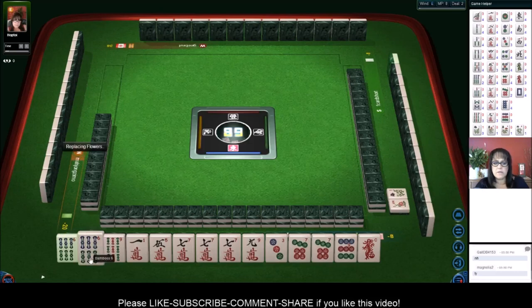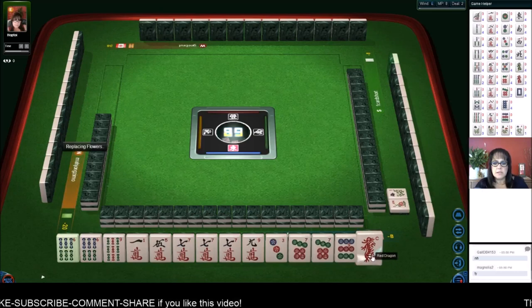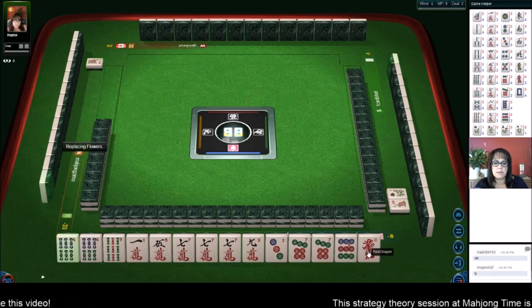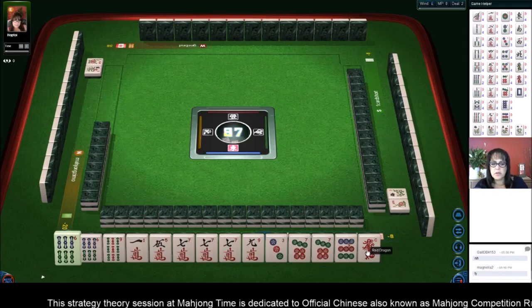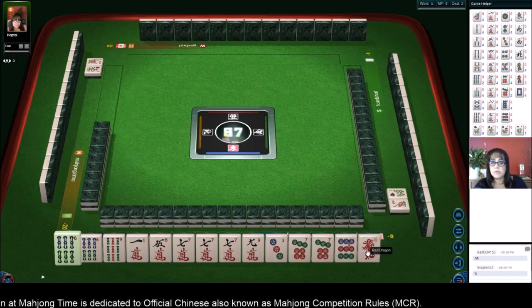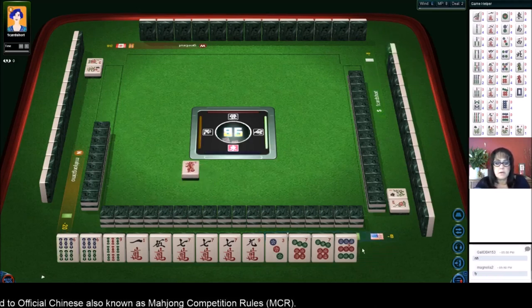We have a pair of sixes. I'm thinking double pung, all pung, all simples. Let's get rid of the red dragon. Double pung number 65 is two. All pung is six, and all simples is two - so that's ten. Red dragon. We need to pair up more, two more times minimum.